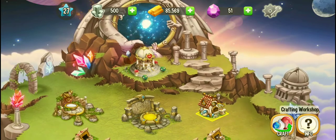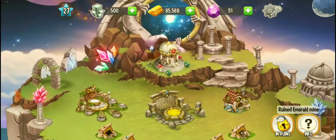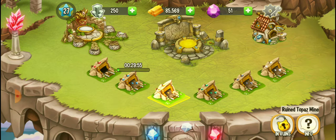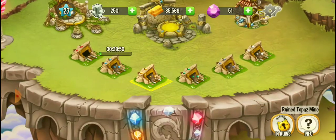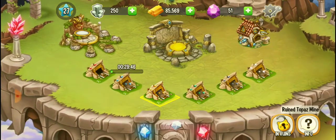These are diamond mines, onyx mines, and emerald mines — they are all mines for different stones that can be used for summoning. We will rebuild it using platinum. For the other mines, we need to play until a higher level so that we can unlock them.